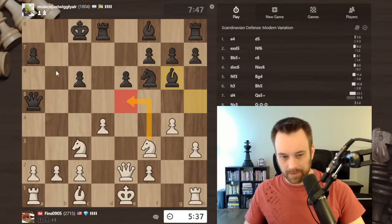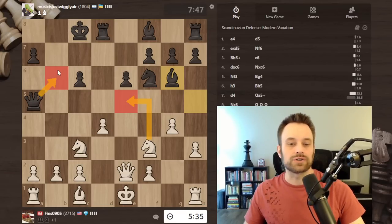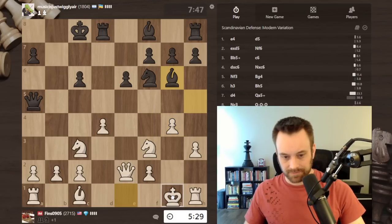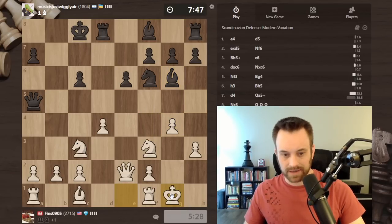There's this queen b6 move I'm not quite sure how to solve - maybe castle at that point. But in the interest of just playing the necessary move, let's go ahead and castle right away.